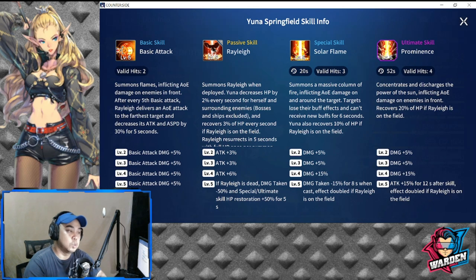Because of the attack speed debuff, attack speed is a secondary gear option, but preferably she should use cooldown reduction so she can trigger the fifth basic attack and the extra damage to the farthest target more frequently. If you don't have cooldown reduction, attack speed increase is acceptable.